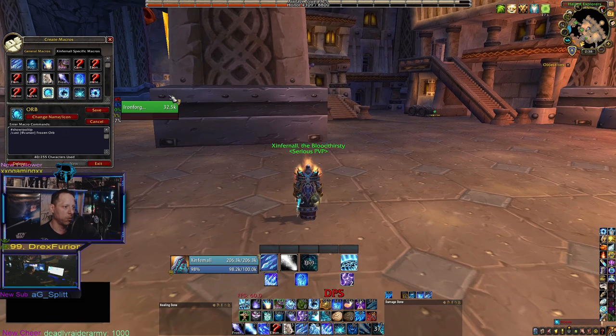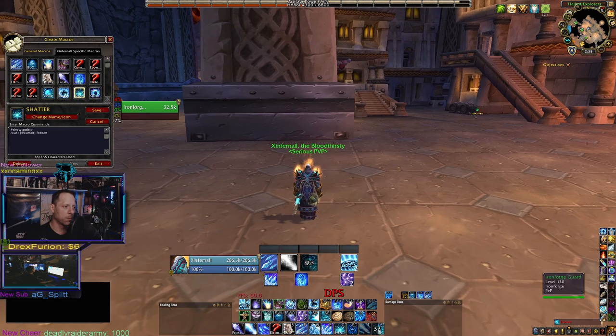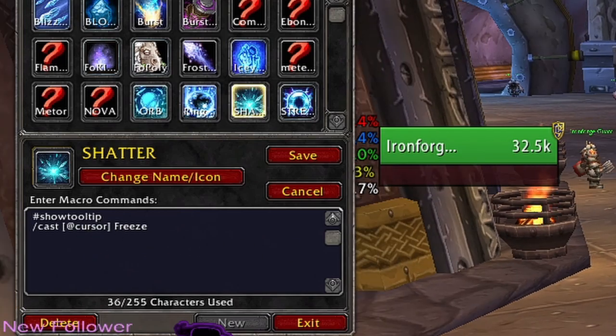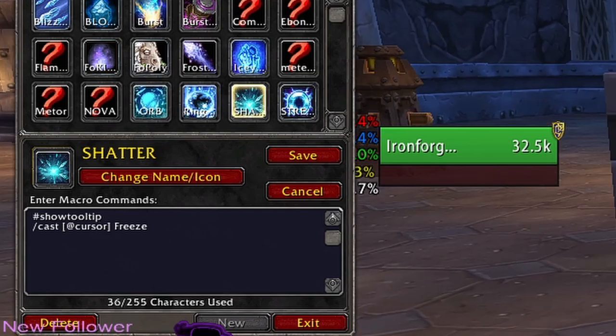Another at-cursor macro for Frost is for your pet's Freeze ability, which lets you shatter with your pet. The syntax is: #showtooltip, /cast [@ cursor] Freeze. That will use your pet's shatter wherever your cursor is — so if you had a pet right now, it would shatter at that location.